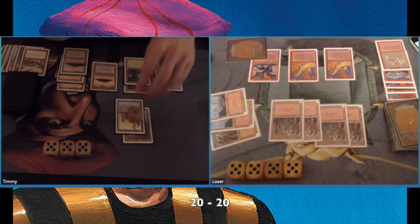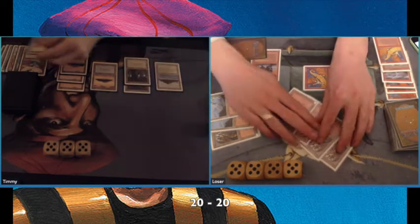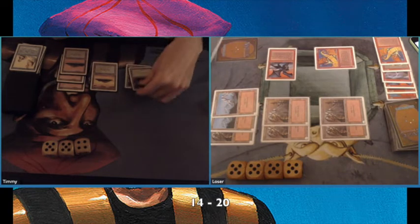There's another Granite Gargoyle, so he's building quite an air force. Very impressive. Two Sheevan Dragons come at me — I block one and he pumps it, killing my Mahamoti Jinn and putting me down to 14 life. This is looking very bleak for me.